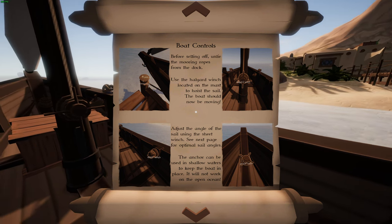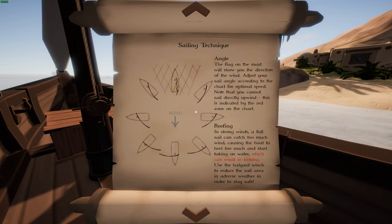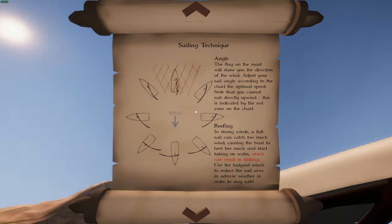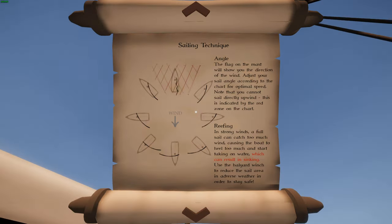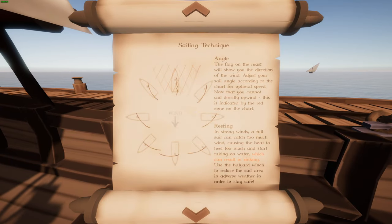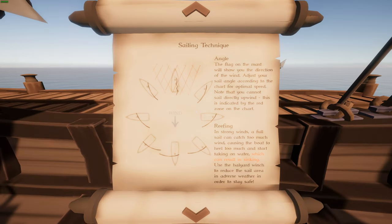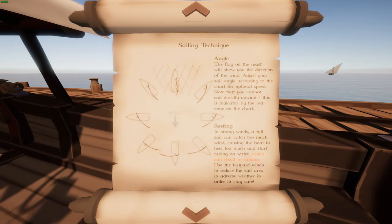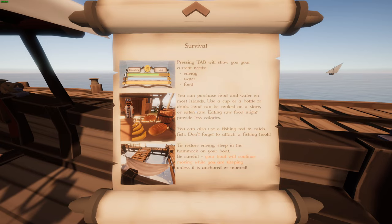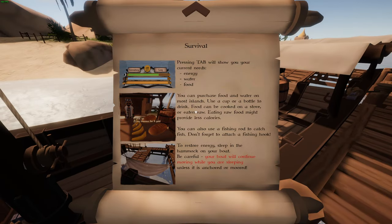See the next page for optimal sail angles — and there's an anchor as well. The flag on the mast shows you the direction of the wind. Reefing in strong winds: a full sail can catch too much wind, causing the boat to heel too much and start taking on water, so we don't want to do that. For survival, we've got energy, water and food, so we need to purchase some supplies at the islands.